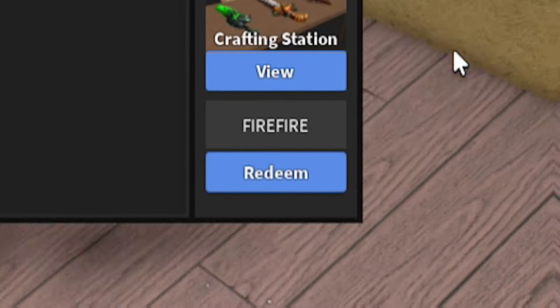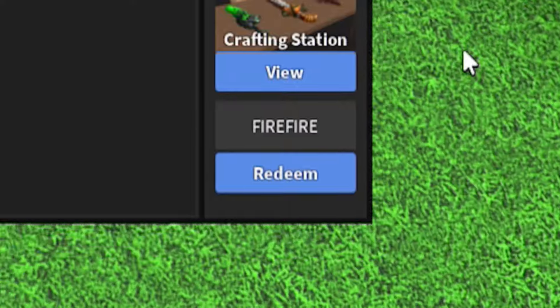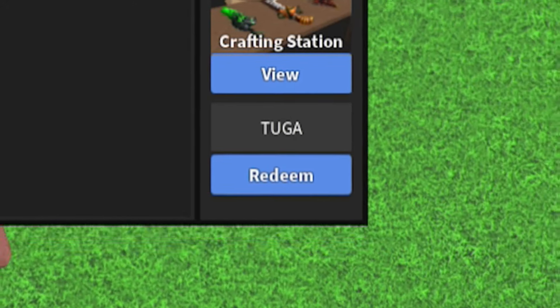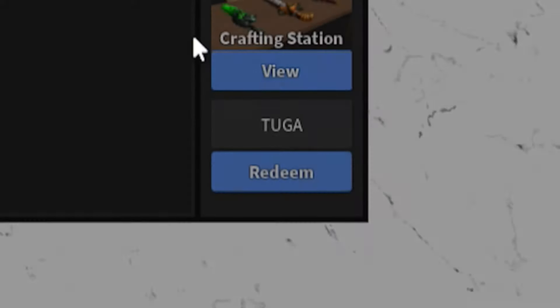Next, redeem the code 'firefire' — F-I-R-E-F-I-R-E. Once you've redeemed that one, go ahead and redeem the code 'tuga' — T-U-G-A. Nice and simple.